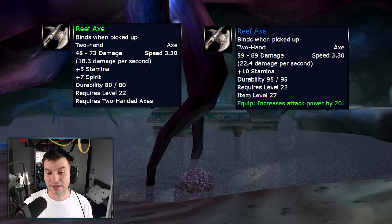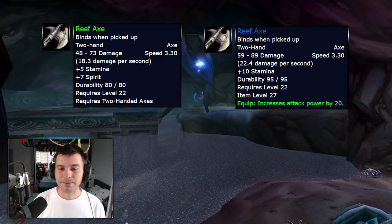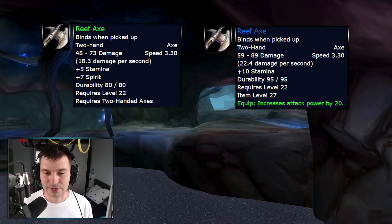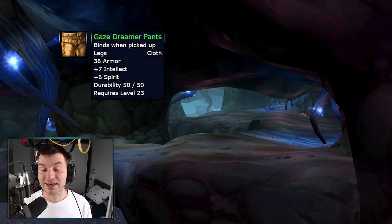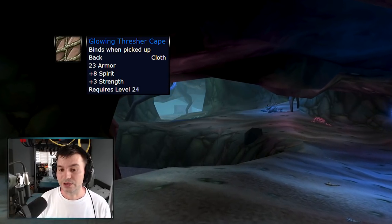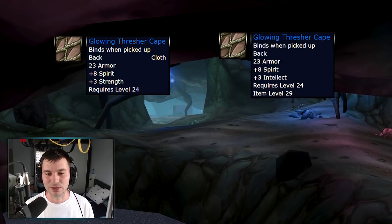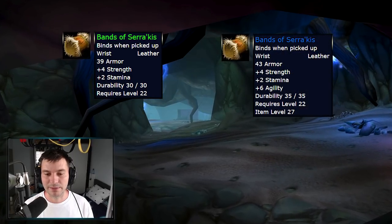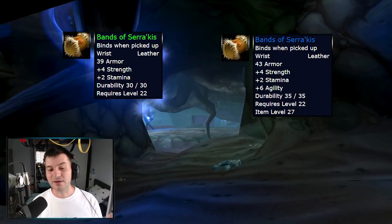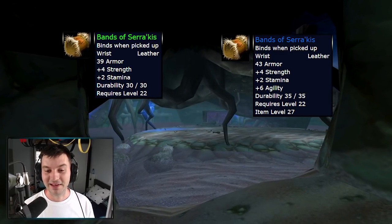The Reef Axe, a two-hander with five stamina and seven spirit, gets an extra four DPS and 20 attack power — great for orc warriors running Blackfathom Deeps at level 22. The Glowing Treasure Cape gets modified from eight spirit and three strength to eight spirit and three intellect. The Band of Sarkiss goes from four strength and two stamina to four strength, two stamina, and six agility — huge, since even at level 40 it's hard to find great bracer upgrades for rogues. These can last all the way to around level 40.